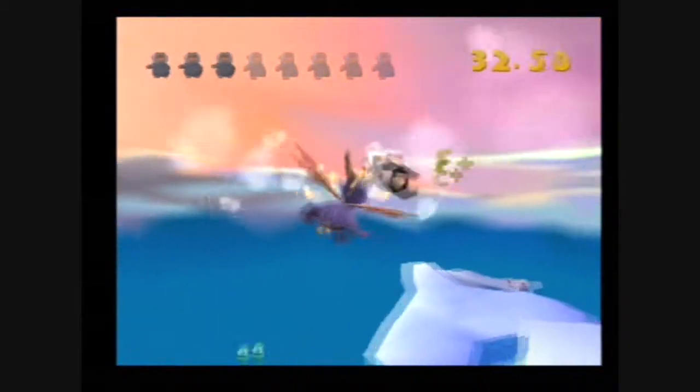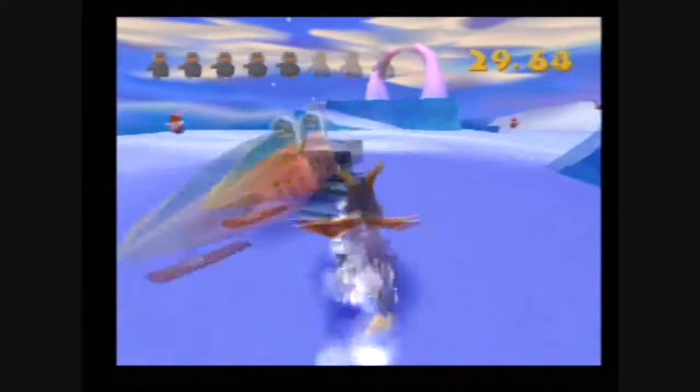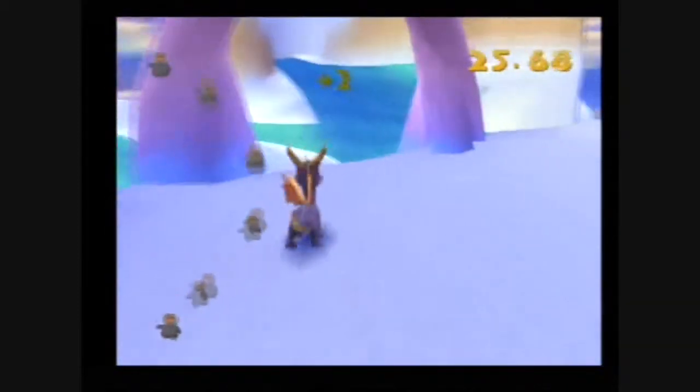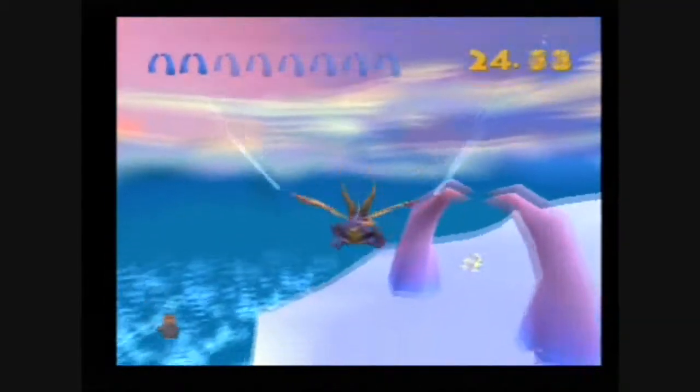Here is the sort of pattern for this level. I'm going to take out these guys and go down here. I probably should have taken these guys out first, because if you take out these guys first, the paragliders have nothing to hold on to.